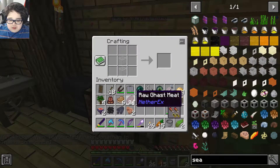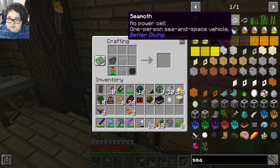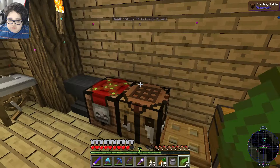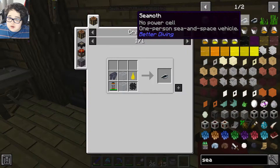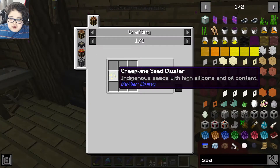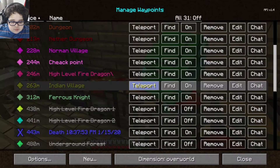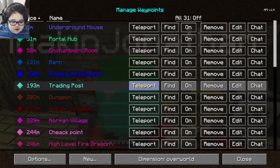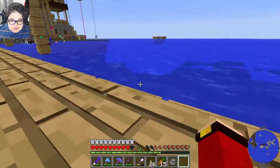Now we're gonna build the Sea Moth. I think it was like this — some lead over here, some batteries — I forgot the last ingredient. Some lubricant. How do I craft lubricant? Two creepvines! I have creepvines! You craft the seed thing. I'll have to go hunting for them. Wait, I can make fiber mesh.